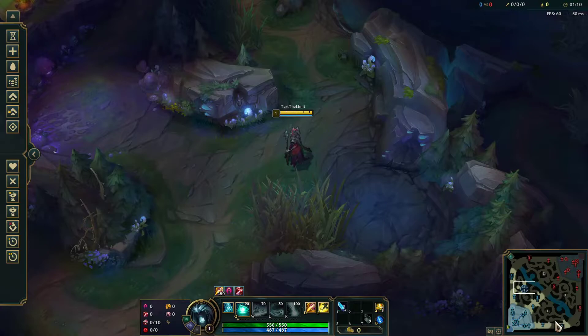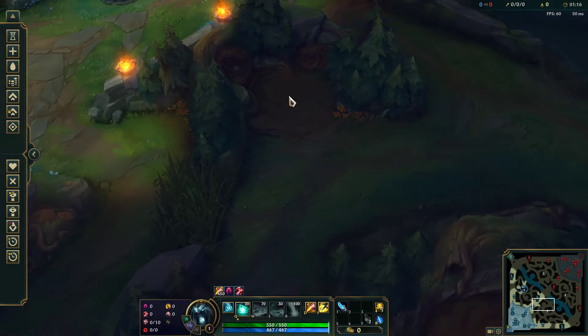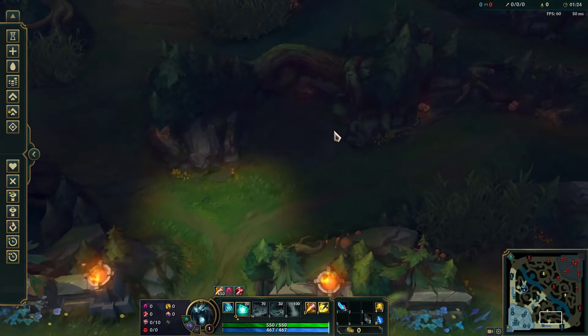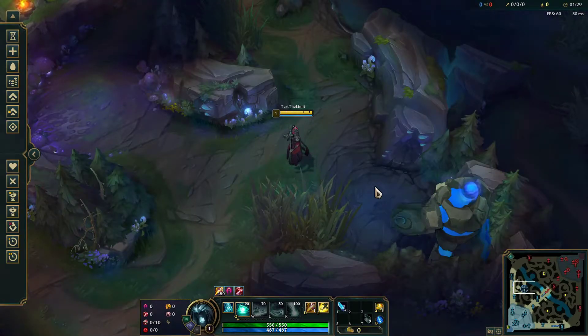At blue buff and red buff you're fine, but the other camps have multiple enemies. At raptors, it's okay to hit each one with your Q because they'll all die at the same time and then the big one will be left. For Krugs, I prefer just targeting the big Krug with your Q by itself for most of your Qs, just for that extra damage.